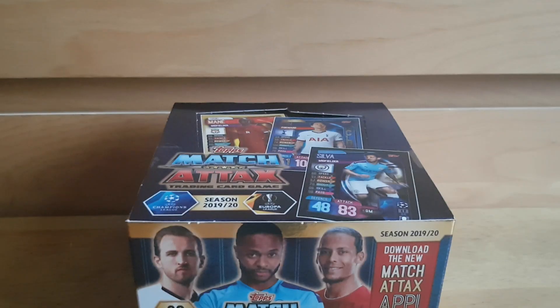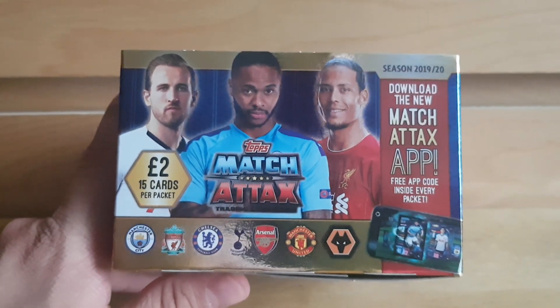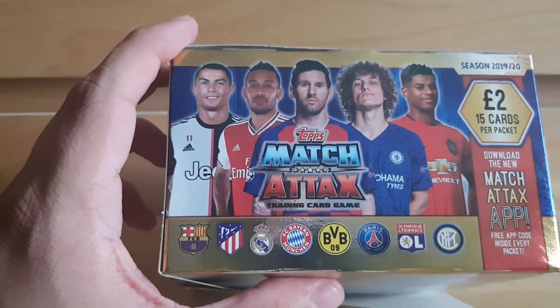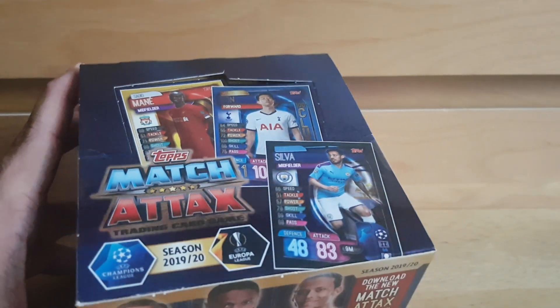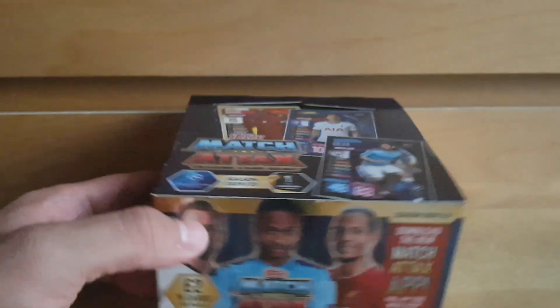Righty-ho, so that was the Game Changers tin — not bad overall. Now let's see the pièce de résistance — the booster box. Very clever with the packaging on the front — you'd look at it and think it's still a Premier League collection because they've put the seven Premier League teams on the front. Two pound, 15 cards per packet. On the side we've got Ronaldo, Aubameyang, Messi, Luiz, and Rashford with all those logos. On the top: Mane, Heung-min Son Silver.